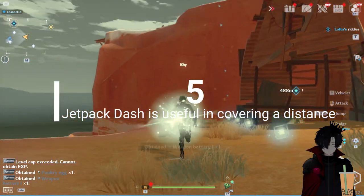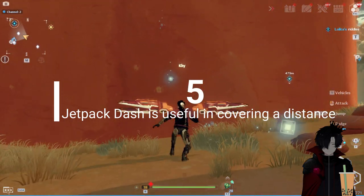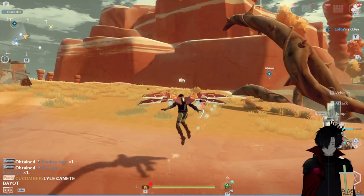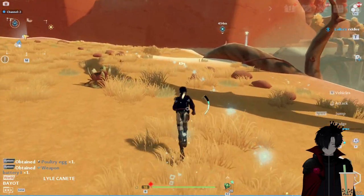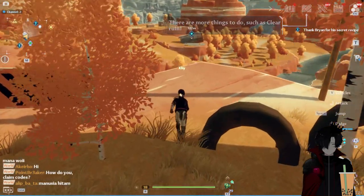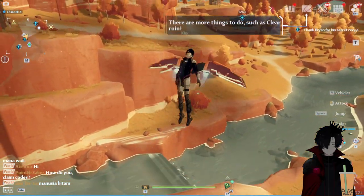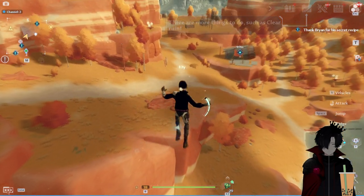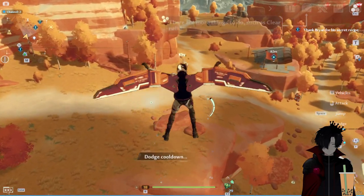Number five: Jetpack Dash is useful for covering distance. You can use another trick to cover more distance with your jetpack. All you have to do is perform dodges in the forward direction while in the air, and then activate the jetpack again. Doing this continuously will allow you to cover much more distance than normal gliding.